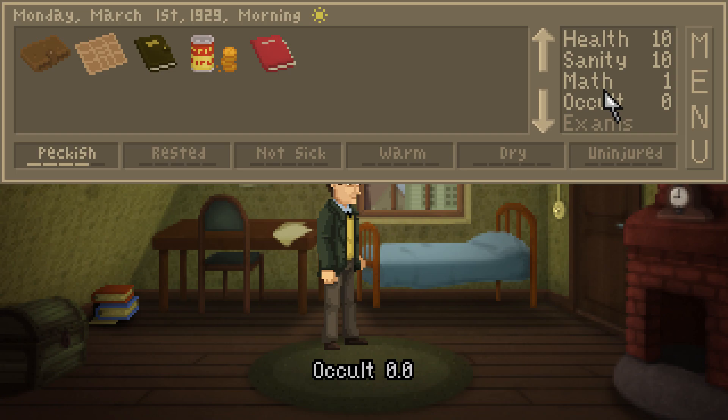Health, sanity, math is one - that's just like in real life, actually. Occult zero, and exams. Check course schedule. Peckish. Rested, not sick, warm, dry, uninjured. We've got notes and letters here. Food. Wallet holding $10. Map of Arkham.